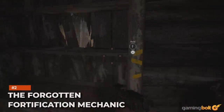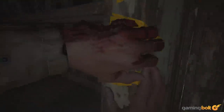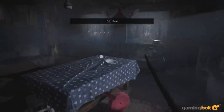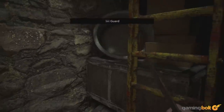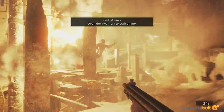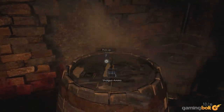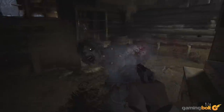The Forgotten Fortification Mechanic: Speaking of which, in this same segment you have Ethan barricading his surroundings, like in Resident Evil 4. While cool, it never really comes into play again, either because no further situations demand it due to their design or facilitate it, especially as Ethan's weaponry becomes more potent and capable of dealing with numerous foes at once. Perhaps this was meant to be a mechanic for just that segment. Either way, it's a shame to see it never come up again.